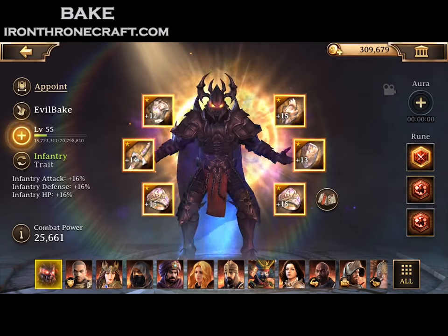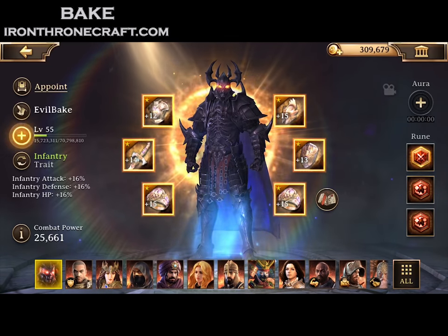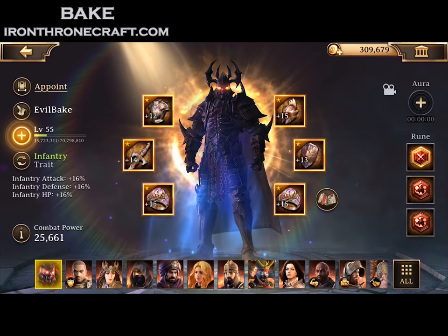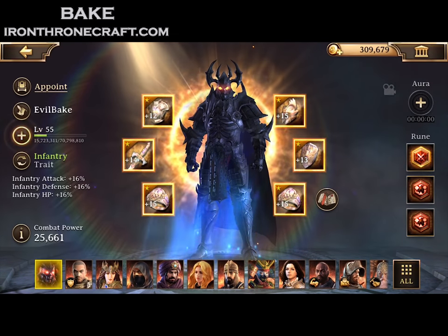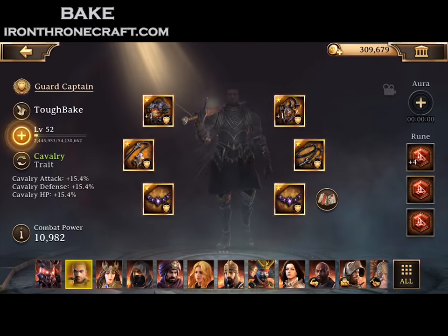Let's go check out my actual heroes. My first one, Evil Bake, is the Revenant — infantry attack. I've got Conqueror gear on him; that's my best gear set. For runes, the first one I've got is a Mighty Battle Rune of Blades that came out of a pack. The other runes, being an ancient hero, if you don't have any mighty runes, are going to be Battle Rune of Domination, which increases your leveraged infantry damage. Leveraged damage is incredibly important, as we've shown in lots of videos — you want to make sure you have maximum leverage.